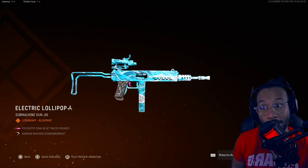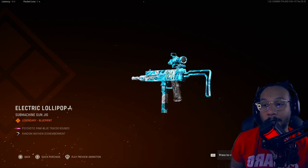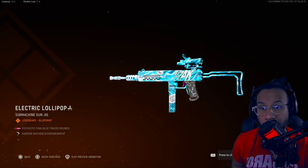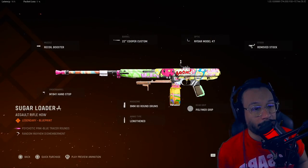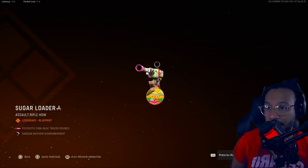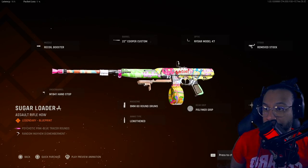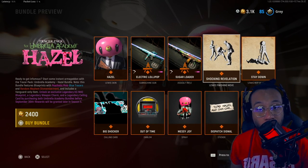I always call it the 'Macro' but it's actually the Marco 5. It's a weapon I don't use that much, but this blueprint looks really good. We also get a brand new Cooper Carbine blueprint called Sugar Loaded — full 360 here for you guys. Another really good-looking blueprint, lots of detail on this one.